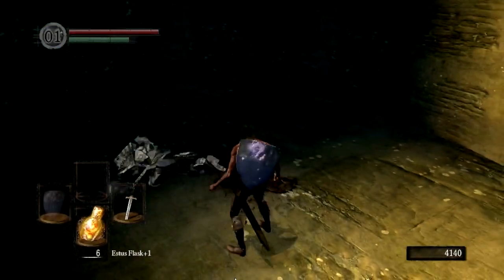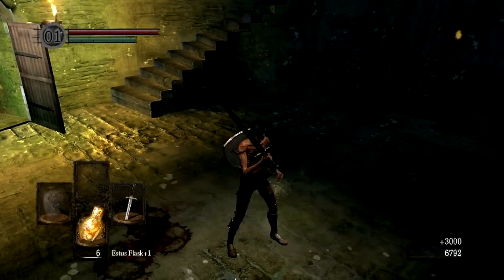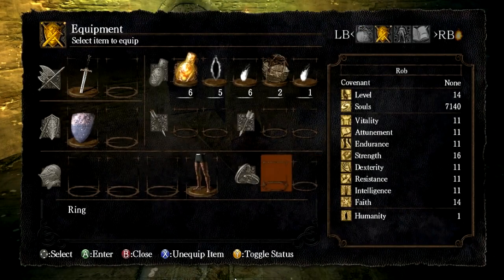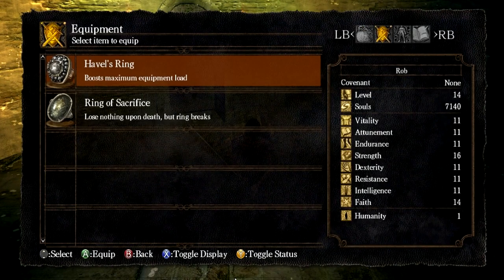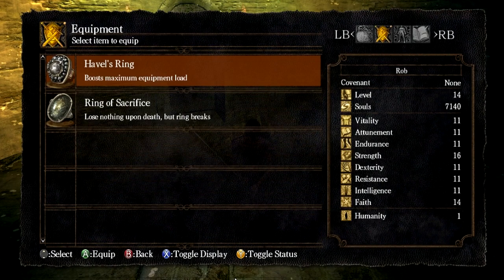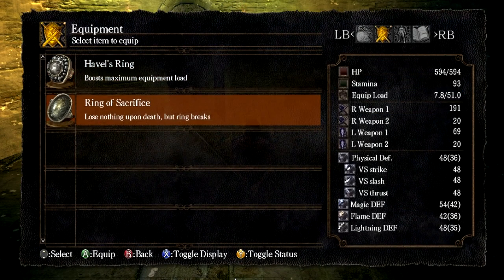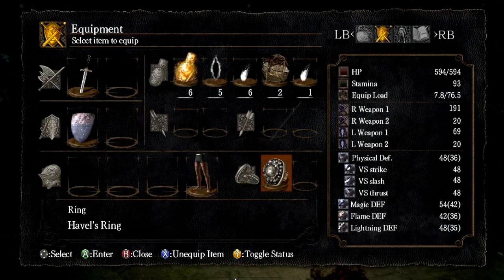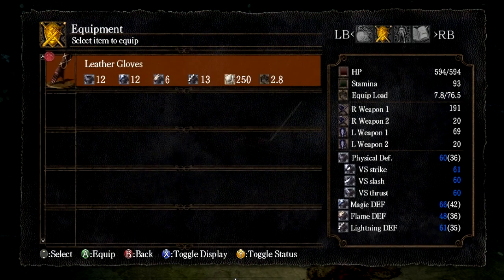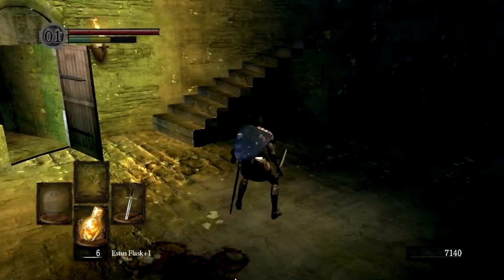We killed Havel and we've got his ring. Havel's Ring — that increases my equip burden by 50%. That's what Havel's Ring does: a 50% equip burden increase. That is immense, that is just fantastic. As you can see, I can now full roll wearing the leather armor.